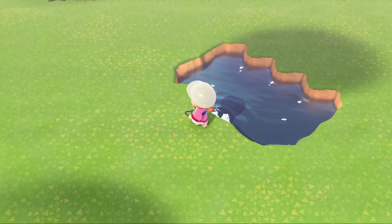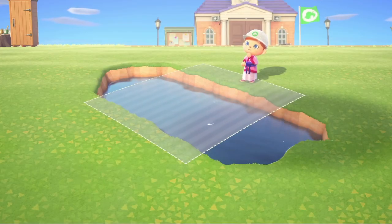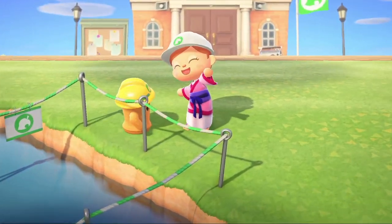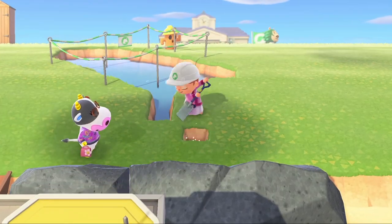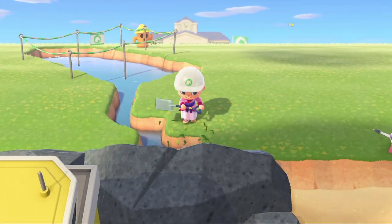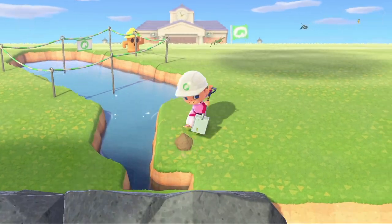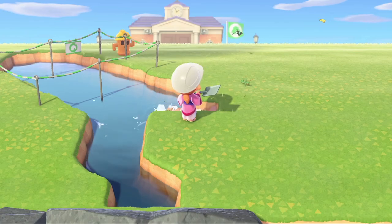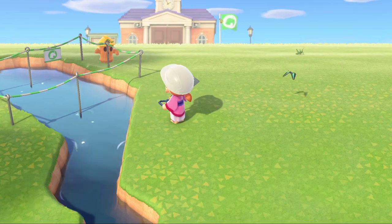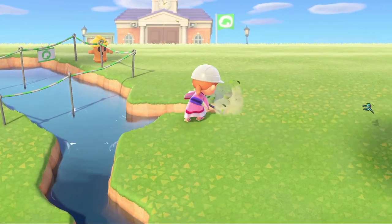My general idea for this island is to have a lot of natural areas — areas that look really pretty with flowers, and areas to sit and have tea and food. I also want to add some fake buildings and cute areas for the villagers to sit. I'm hoping I can do both building and natural together and still make it look nice and not too messy.